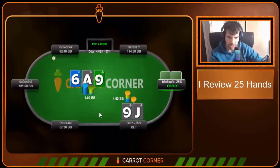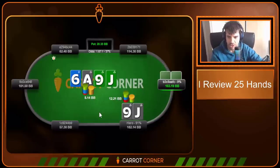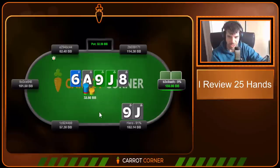A-9-6 rainbow, we go for a small c-bet here with a really wide range, not much to say. On the Jack turn, we're just gonna be playing overbets on this node — I can go 2x pot, I can go 1.5x pot here, really depends on how I'm feeling, doesn't really matter. We go for b150 on the turn and villain calls again.